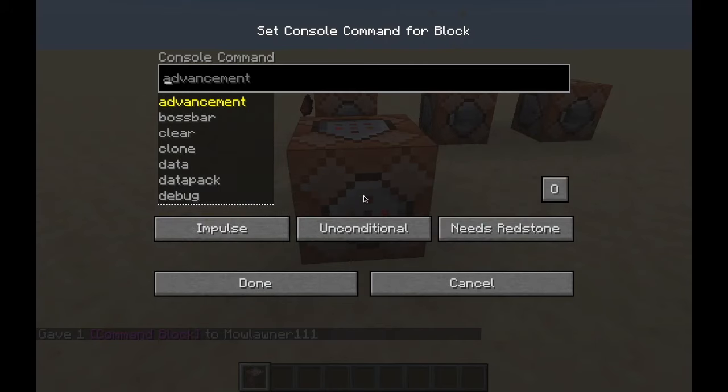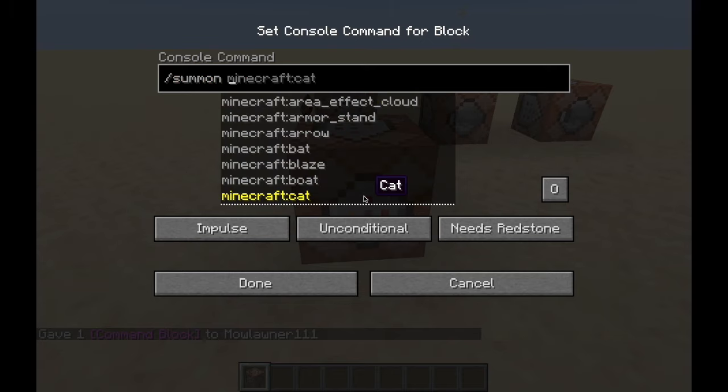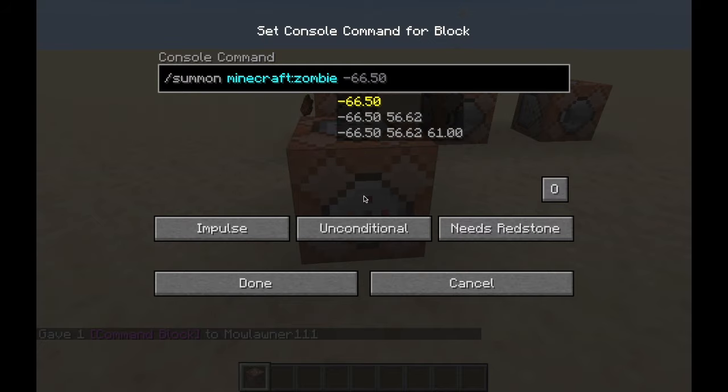Then what you're going to do is go into the command block and type forward slash summon, whatever mob you want to summon — so zombie — and then wherever you want it to be. These can be any coordinates, but I'm going to be using relatives. So this is like saying one block above the command block, summon the zombie.